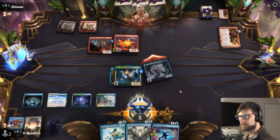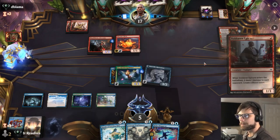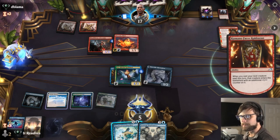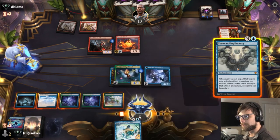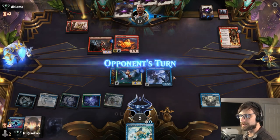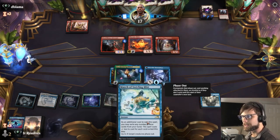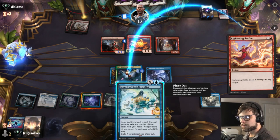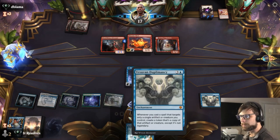I'm going to go ahead and attack with just the Abhorition here and pass. Leaving up this Make Disappear is actually quite nice. I'm going to counter this little guy — I just kind of don't want them to have it — and we do still get to leave up the March here, so that's kind of nice. They are not attacking. I'm so amazed that they're not attacking right now, to be honest. I think we go for the Duplomancy play and then pass. If we attack in, they very easily can just kill us because they're getting a free creature this turn. So I think the safest bet is to just drop this, pass, be able to block as needed. Maybe it was a bad call to play the Duplomancy — maybe we should have just marched.